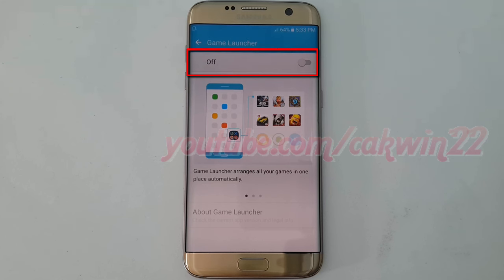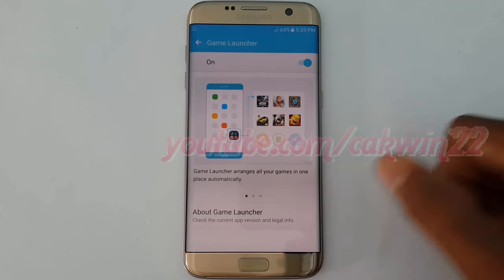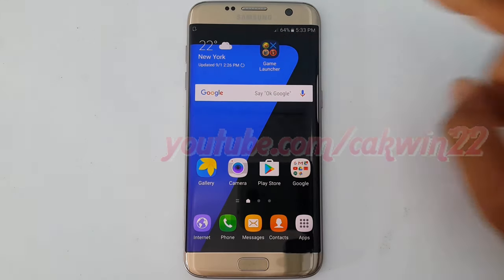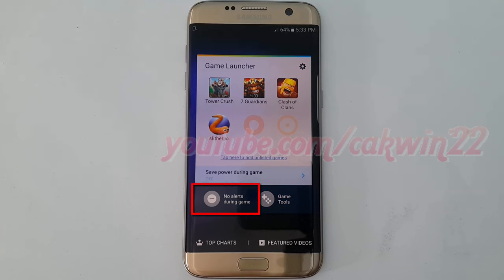Tap Game Launcher. Go to the Home Screen by tapping the Home Key, then tap Game Launcher. Tap No Alerts during game until orange to enable, or tap until grey to disable.